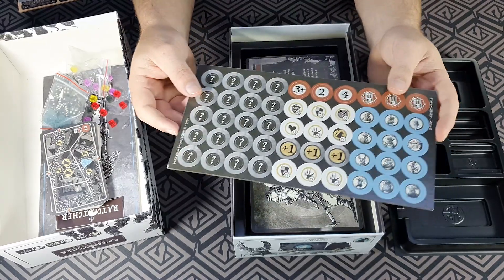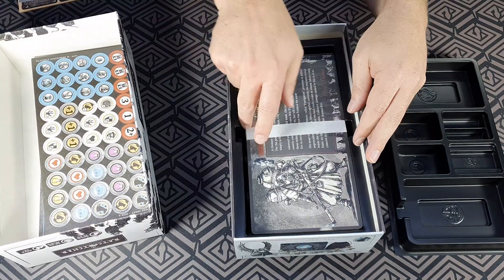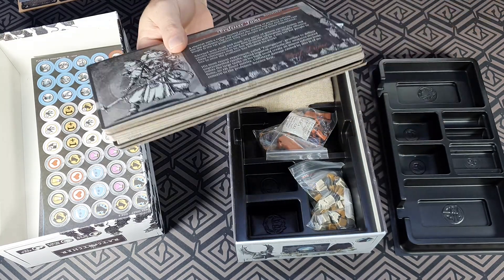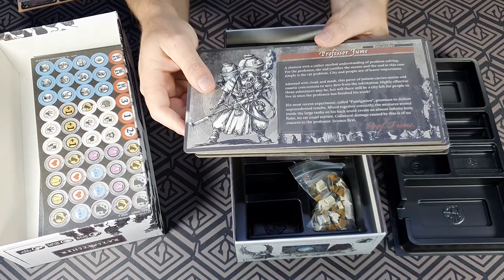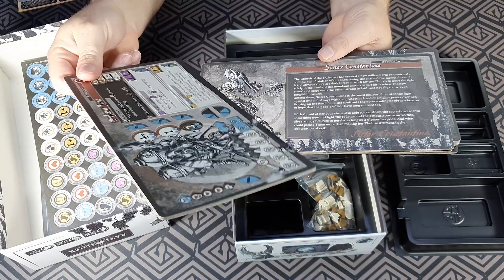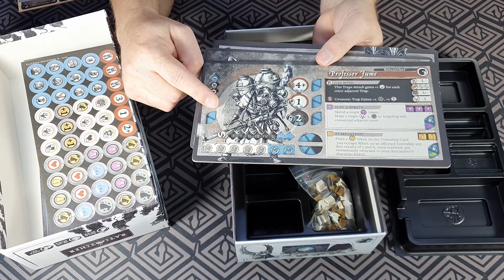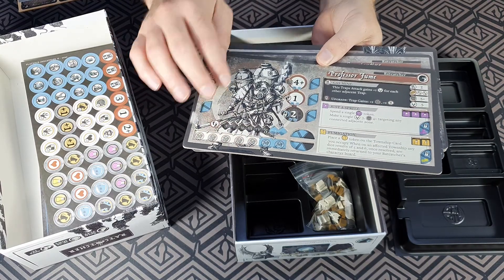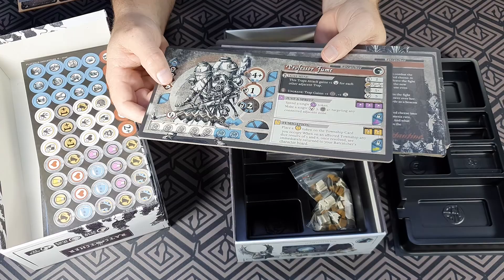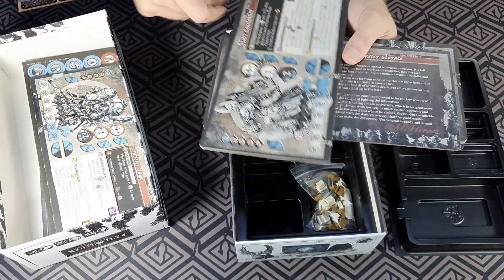What have we got in here? Oh, these are big boards — so these must be the location boards or something. These feel quite serious. Professor Fume — so these are the different types of rat catchers. These are the double-sided player boards! There are the player boards with recessed areas for your resources and things like that. Amazing — they're really good. Love double-sided recessed play boards. They're great.